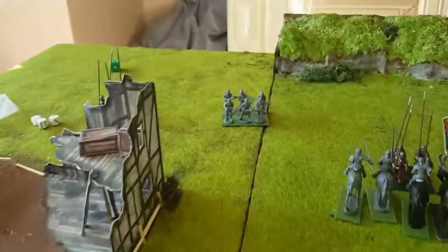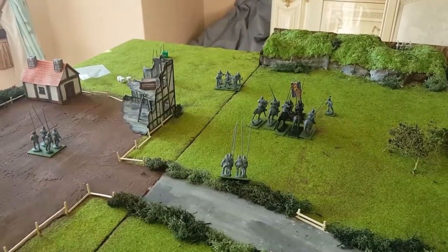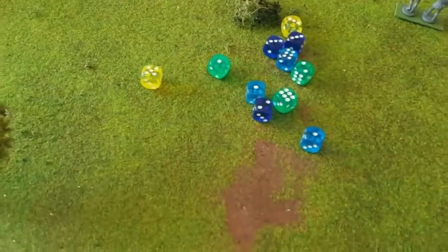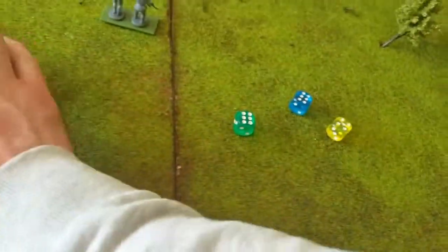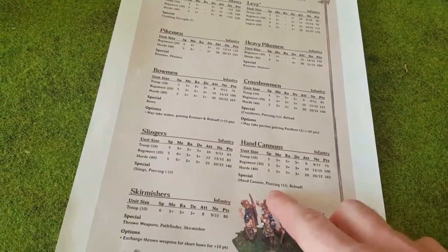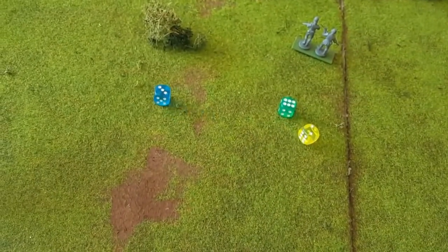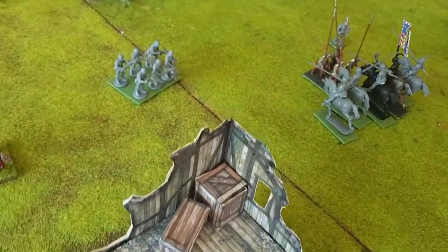The handgunners shoot at the crossbowmen — 24-inch range, they're in range. They get 10 attacks hitting on fives. That gives us three hits. In Kings of War Historical we look at the defense of the crossbowmen, which is a three. The hand cannons have piercing one, taking their defense down to two, so we're looking for twos to damage. We've done three damage to the crossbowmen — put a little dice next to them with three.